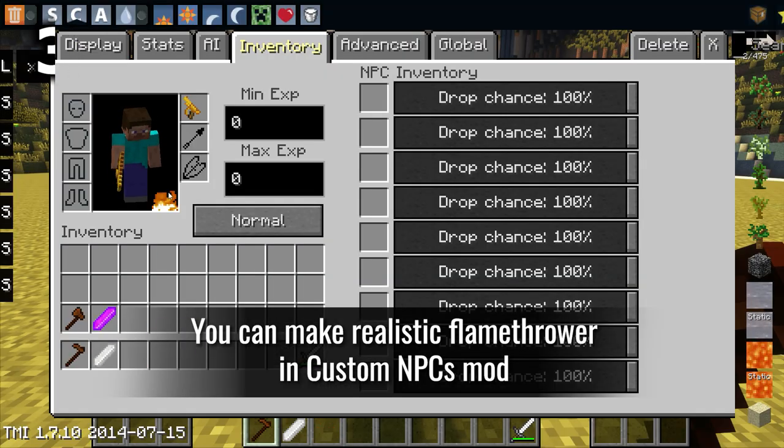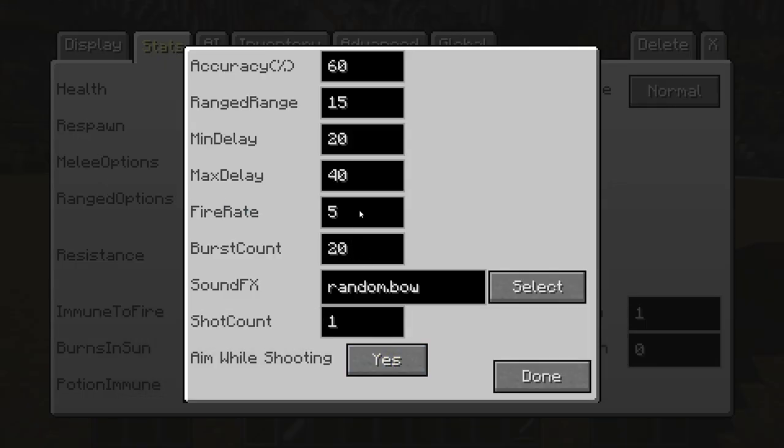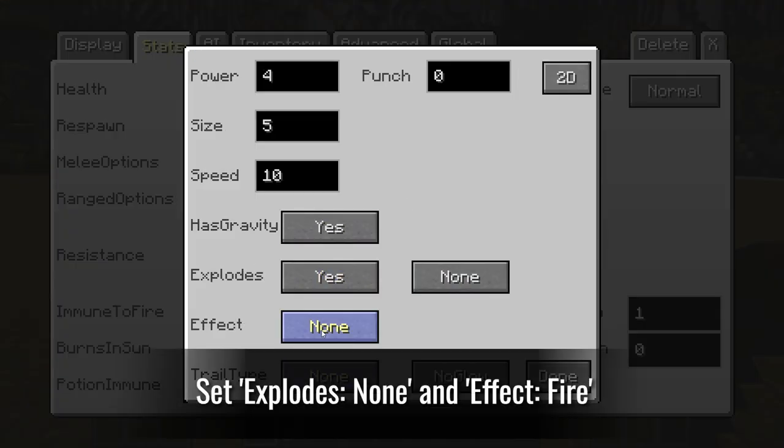You can make a realistic flamethrower in the Custom NPCs mod. Set explodes to none, an effect, and fire.